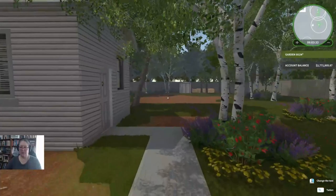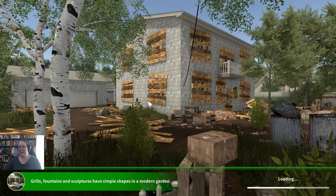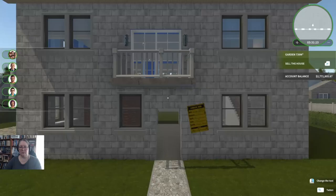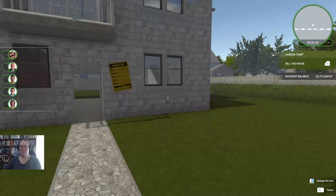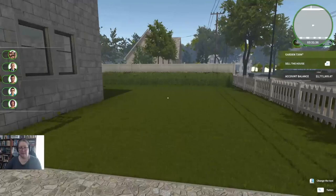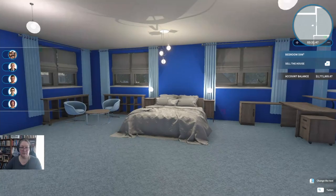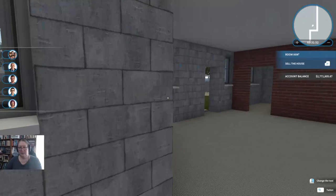Welcome everybody to episode 197 of House and Garden Flipper. We're going to head over to the garden after building the house and get straight into flipping. I think we'll start with the garden and work our way through into the house. We're working on a modern garden, and we've got the driveway done, so we'll keep everything relatively plain. Inside we're playing with walls, and upstairs we're finishing the bedroom.